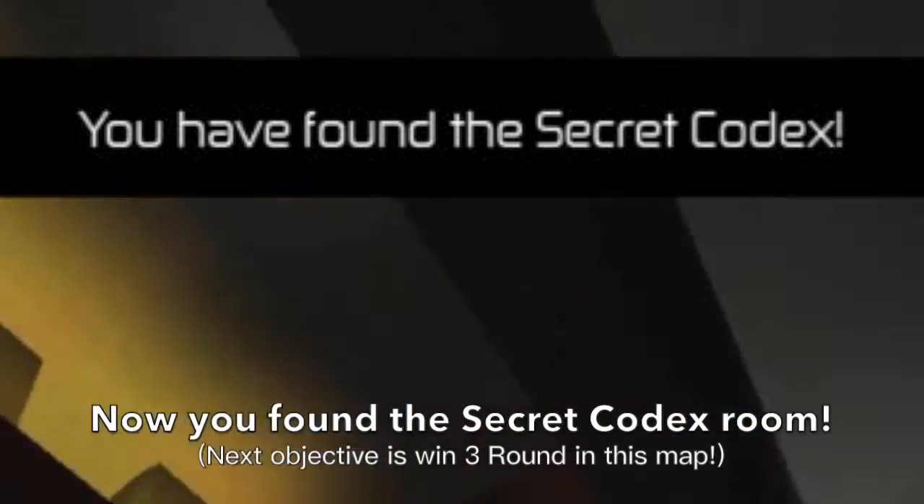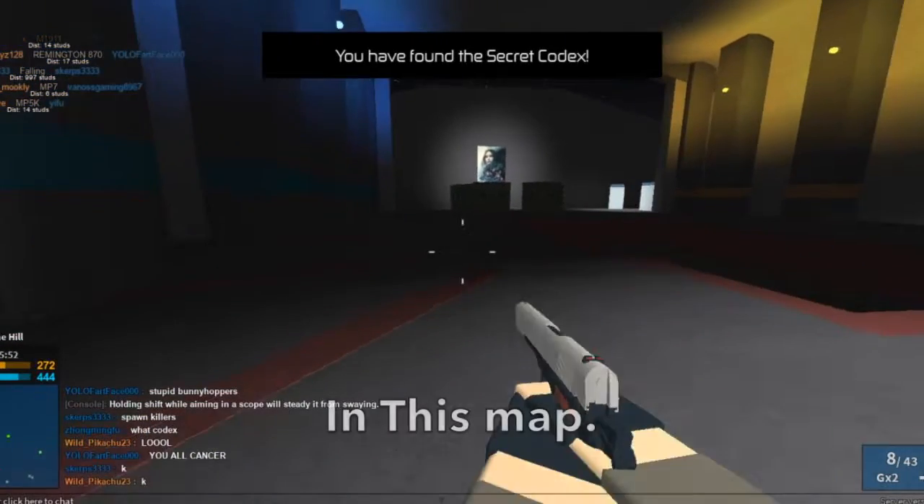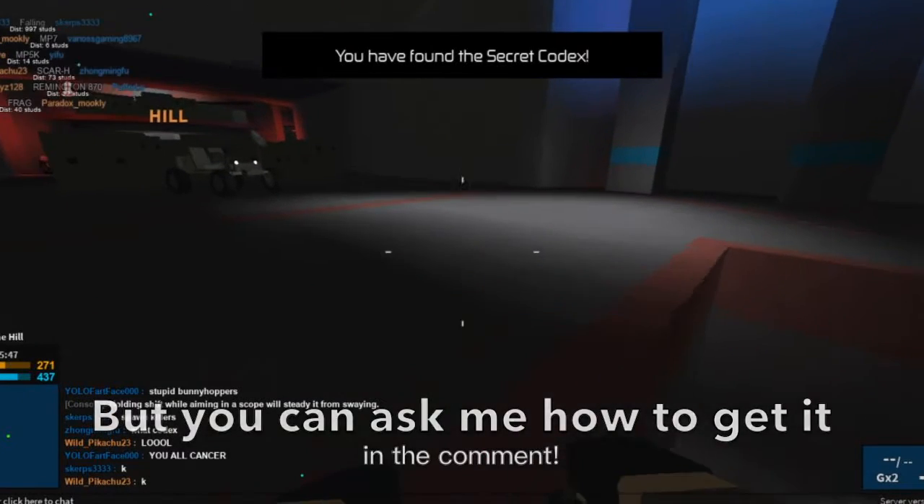Now you found the physical codex room. If you want to know how to get a real gun in this map, because if you saw someone using a real gun in this map, just ask me in the comments.